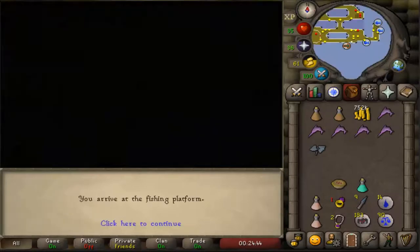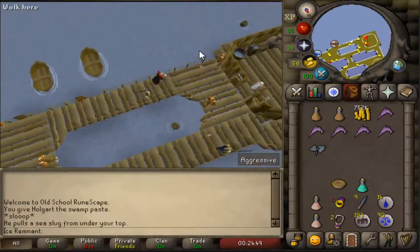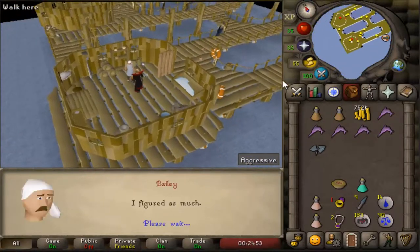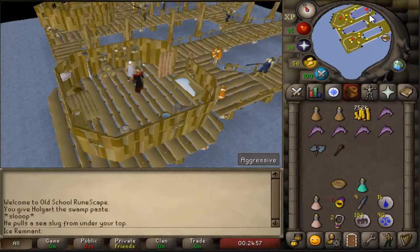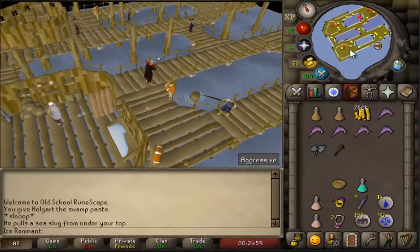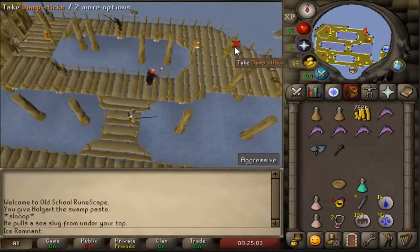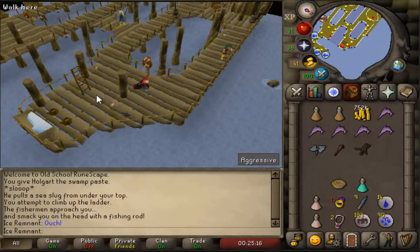Go to the cabin west and talk to Bailey again. Run to the northeast corner, pick up the damp sticks and use the broken glass on them. Left-click on the sticks to get your torch to light up.